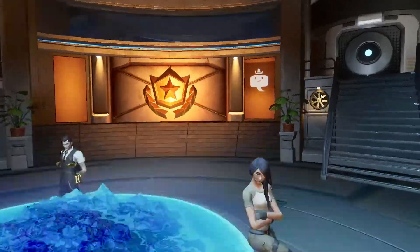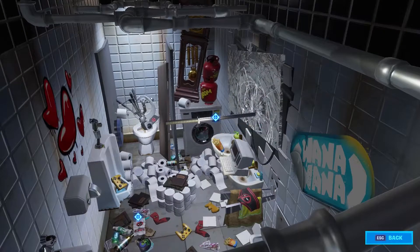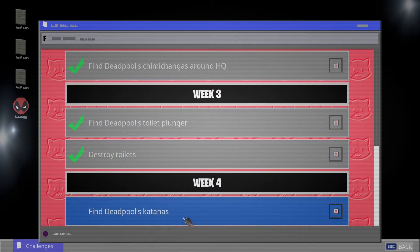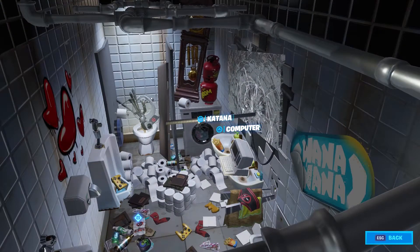Let's go ahead and get right into his little Deadpool cave and jump right into the computer. All right, Deadpool Week 4 — it says find Deadpool's katanas. Boom, there you go, there's your very first one. It even says it right there in very big letters — boom, that's one of them.